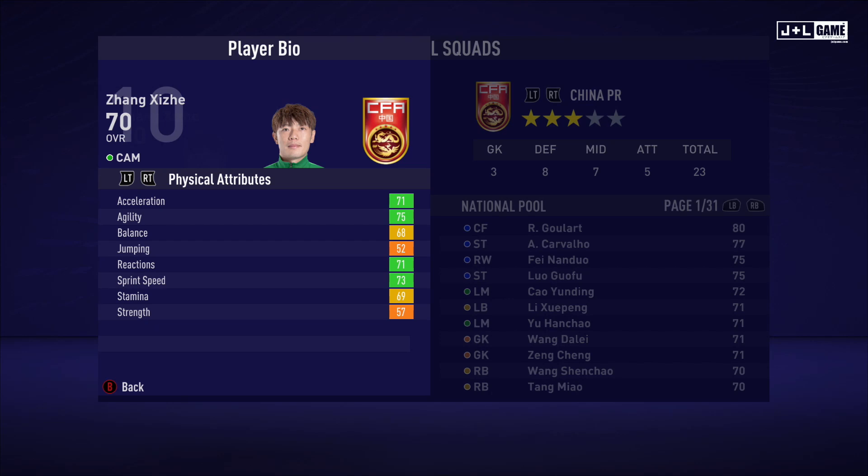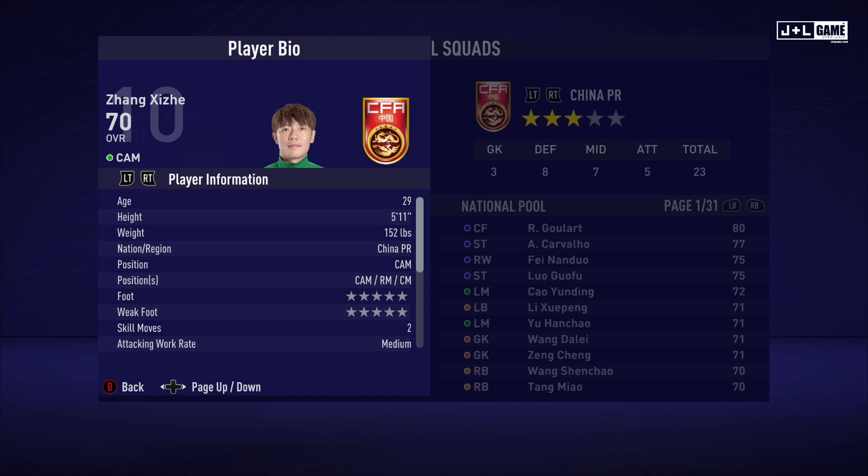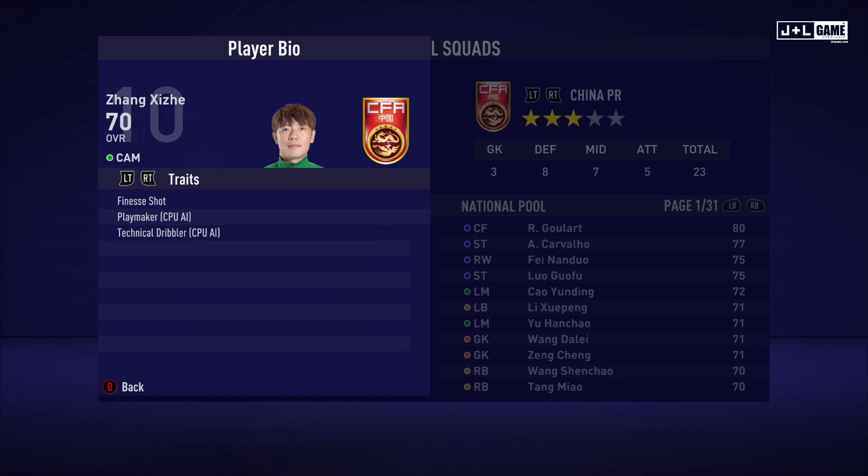Next up is Zang Shizeh — maybe I butchered that one. His physical attributes are pretty okay, split between green and orange stats. His mental attributes are pretty much the same — some green, orange, and one yellow. His skill attributes are a mixed bag with most of them being yellow. Here is his player information and his traits — three traits available.